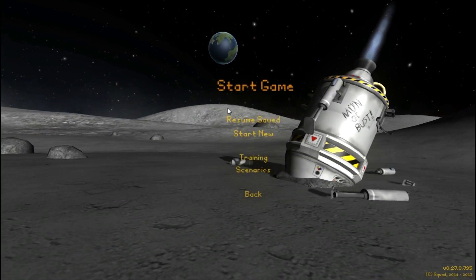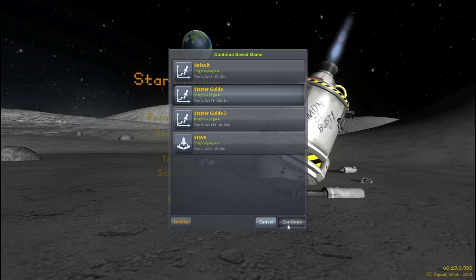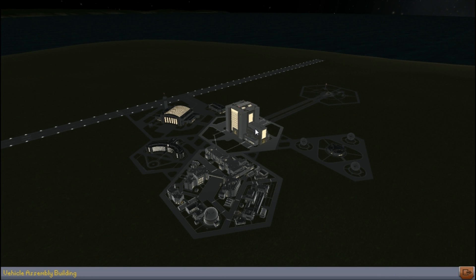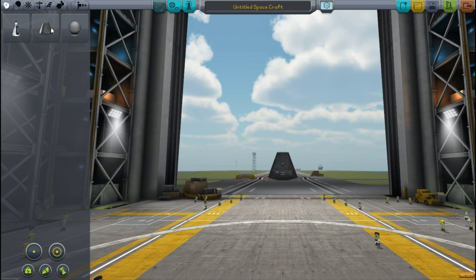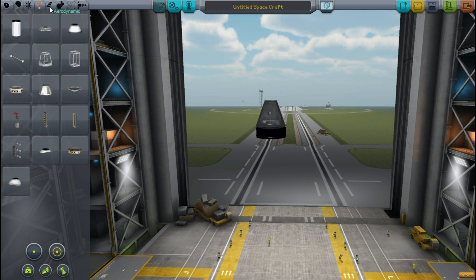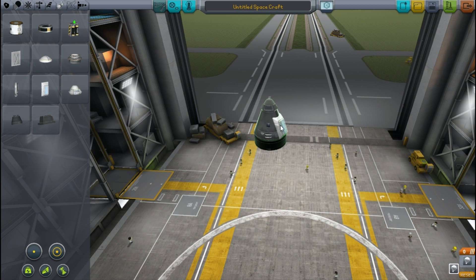Hello guys and welcome back to Kerbal Space Program career mode. Now I know I said in the last video that we would be doing some interplanetary missions in this episode, but I was just a little bit short of the science needed to get us ladders so we could get a Kerbal down to the surface of a planet and back into the ship. Somebody suggested in the comments that I go to the North Pole on Kerbin and take some samples there to get that extra science.